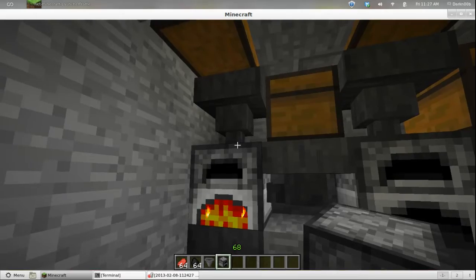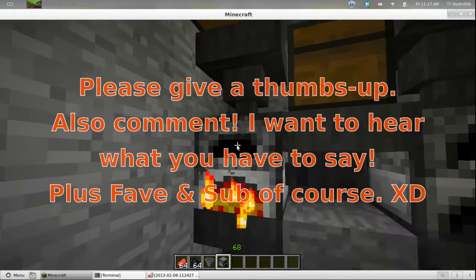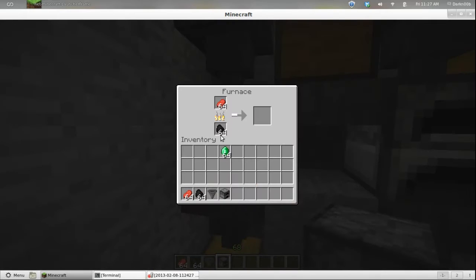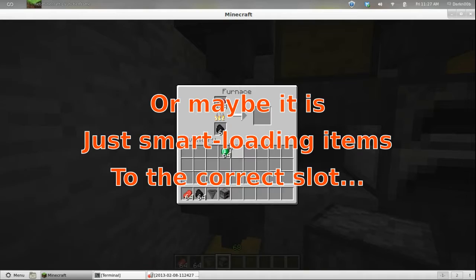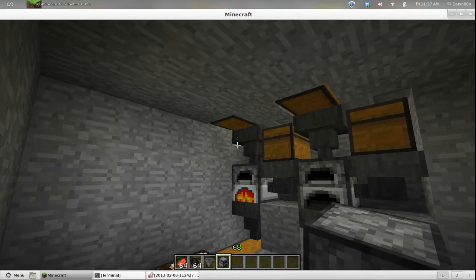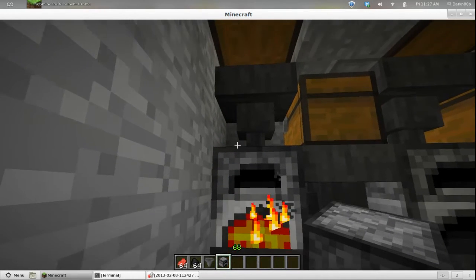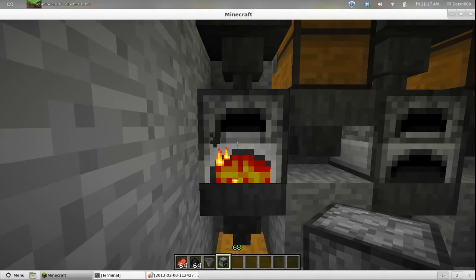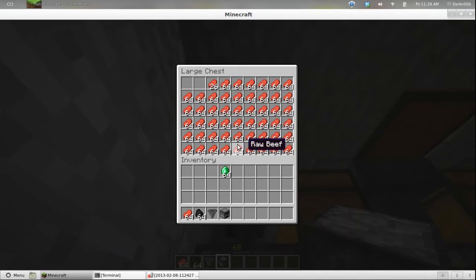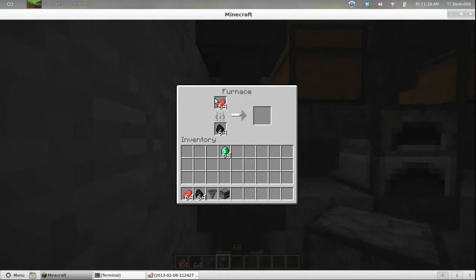Long story short, depending on which way you put the hoppers onto a furnace, you can have it load either the top with whatever you want to cook or smelt. If you load it into the side, you can load coal or whatever into the fuel section. So you can have a setup like this — chest on top feeding into a hopper, feeding into a furnace, feeding down from that into another chest. You're pulling raw beef, or whatever, from up here through the hopper into the top part of the furnace.